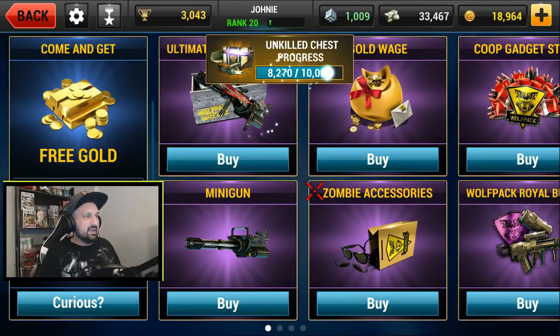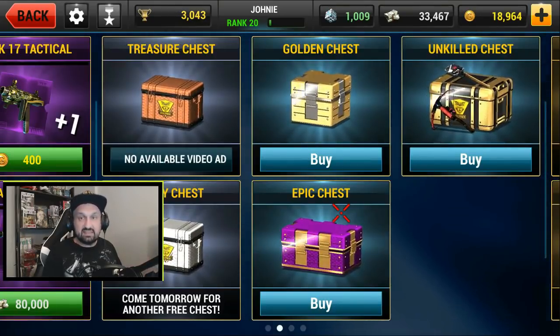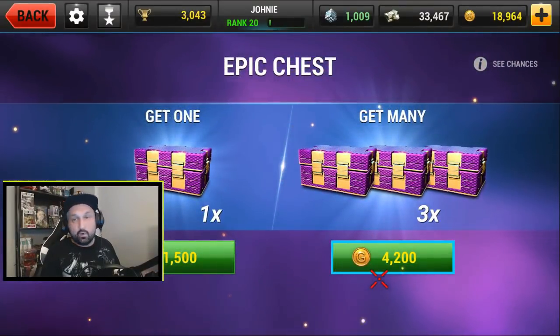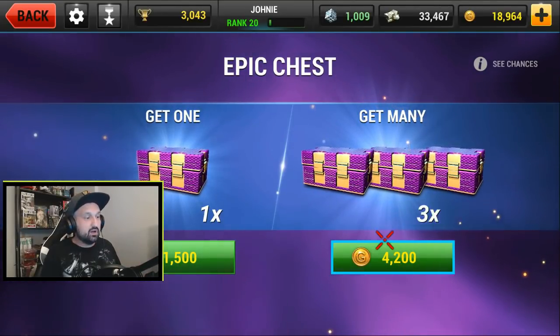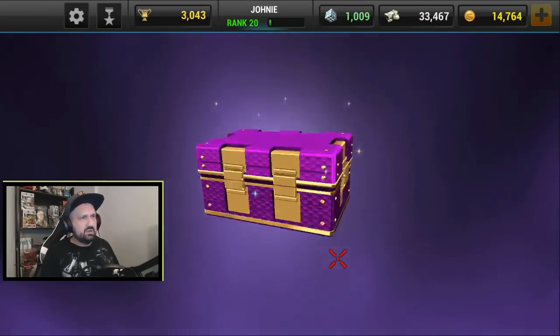My Unkilled chest is progressing super fast now. Back to the chest row and the weapon chest has disappeared, so I can no longer buy it. Now we're going for the epic chest — you can get three for 4,000, so we're going for three, and it's gonna be over 10k for the Unkilled chest. Let's buy three epic chests.